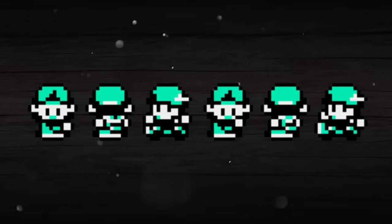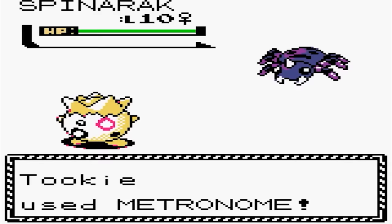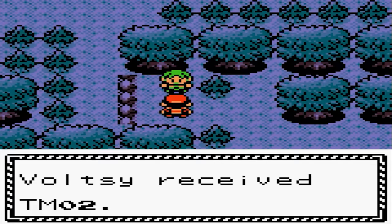Now we're on to cut features from Generation 2, and first we've got to talk about the skateboard. The skateboard was basically a form of fast travel, much like the bicycle, that was planned for Gold and Silver — not as a replacement for the bike but as its own separate thing, like the roller skates from Pokémon X and Y. However, this was ultimately canned. There are also unused text strings within the Gen 2 data revealing that the honey mechanic that debuted in Diamond and Pearl was originally going to be in Gold and Silver, and was probably replaced by the headbutt mechanic instead.